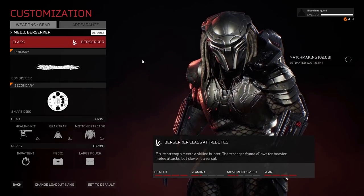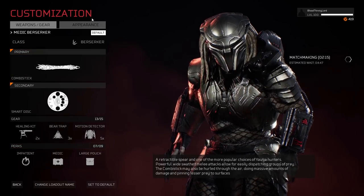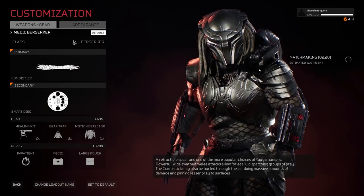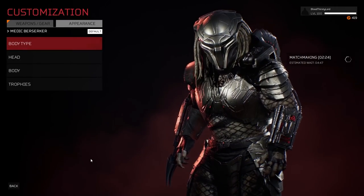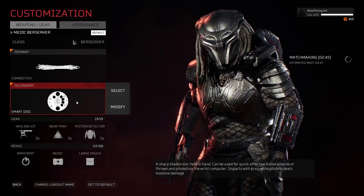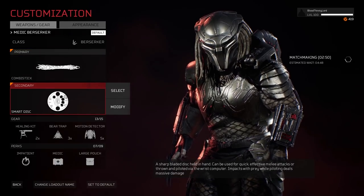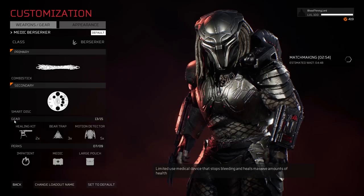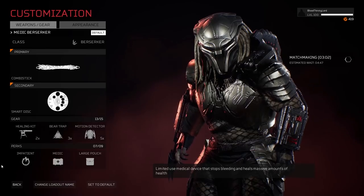The main orientation of this build is highlighting the Medic perk in full action, and we'll talk about that as we go through this. So we titled the build the Medic Berserker — it just has to be. Class Berserker of choice, our outfit looking clean and mean. The weapons we have chosen are Becoming Stick and Smart Disc. The weapons can be anything that you want — it's not the main aspect of this build. You can choose another weapon and it's pretty much the same thing. Let's go to the gear: healing kits, which is a must, bear traps and motion detector, perfect on Berserker classes in my opinion.